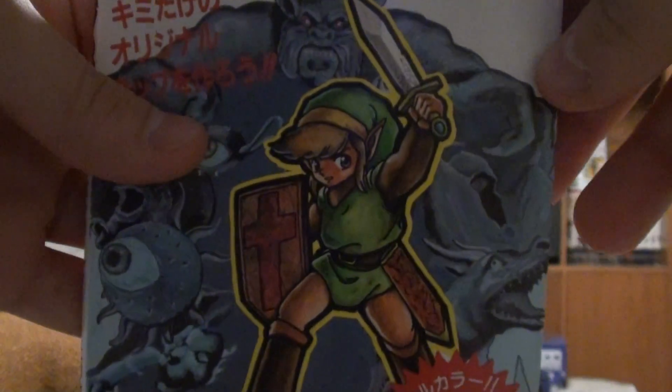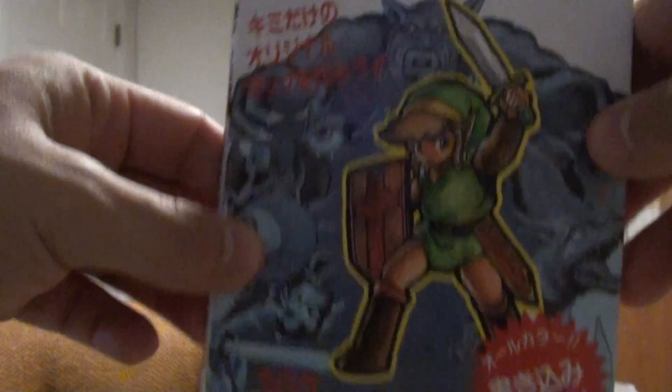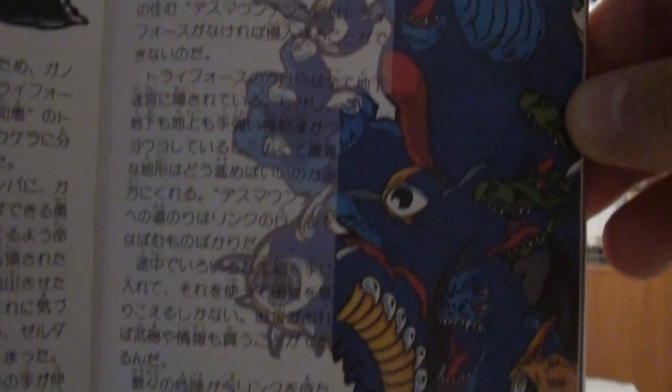It was released back in 1986 by Million Print Publications. Right away you'll notice it actually has a piece of artwork right on the cover of Link, and this is actually exclusive artwork that was made specifically for this strategy guide. And this was a trend all throughout the late 80s in terms of Zelda strategy guides.